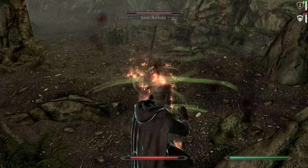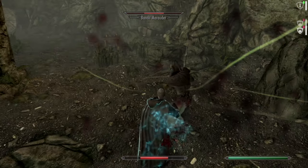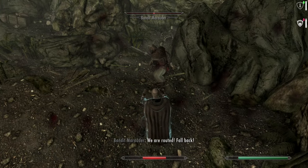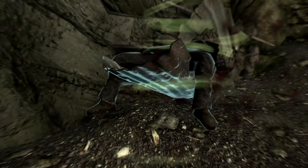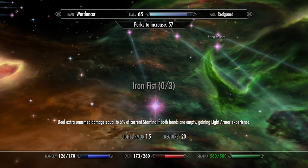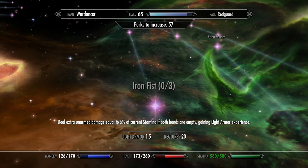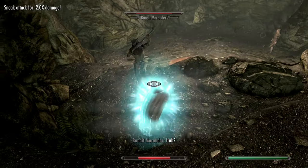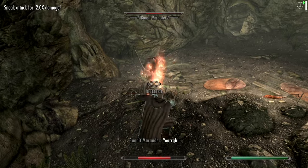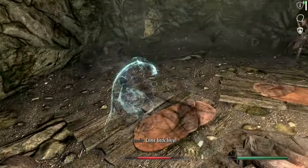First off, after taking light armor mastery, we can start unlocking ranks of Iron Fist, which will grant you a bonus to your unarmed attack damage equal to up to 30% of your current stamina. This by itself means it is now possible to make a reliable unarmed build that is not a Khajiit and without restoration looping. All you need is high stamina, preferably with high stamina regeneration. The Khajiit will still be the best unarmed fighters if you aim for maximum efficiency, but the point is you don't have to.